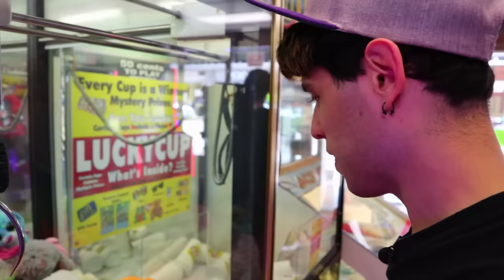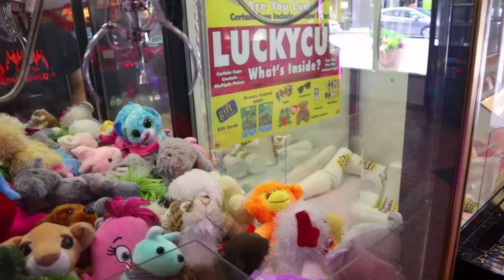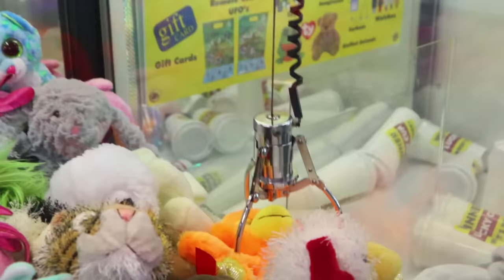We're gonna take this quarter and go play the quarter claw machine guys. This is all I got to my name — I'm not gonna be able to eat tonight guys. We're gonna try for that orange monkey right there. He looks light enough. Let's see. I used to have one of these at home — the up and acrosses, so I'm pretty used to it. It didn't get a good grab.